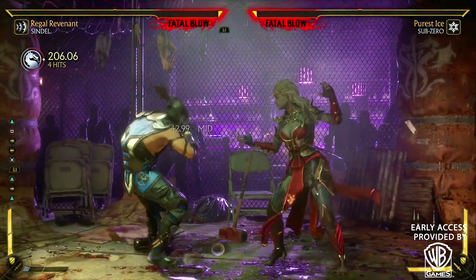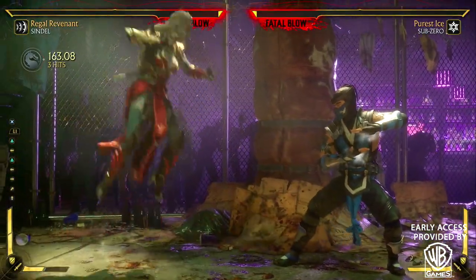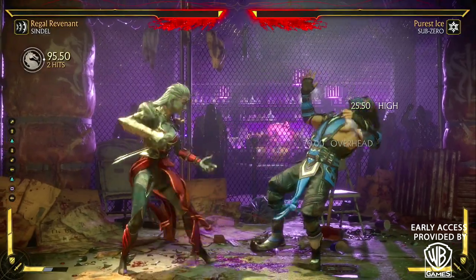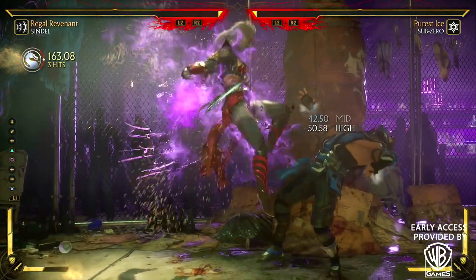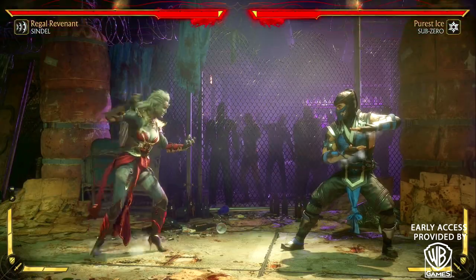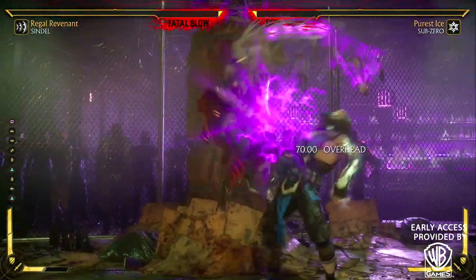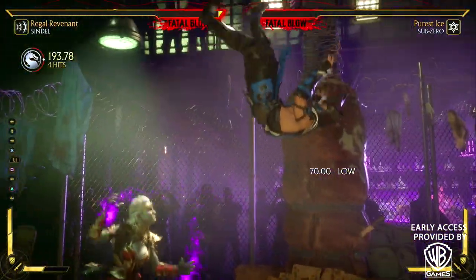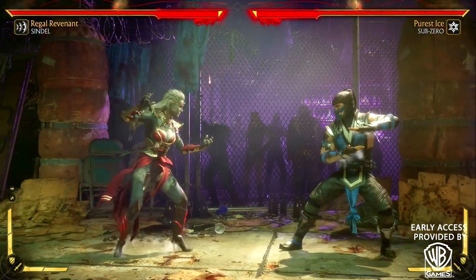She actually has a float where she just flies in the air and hangs up there. In her base move you can't do much with it — you can go forward, do a forward air dash, back air dash — and it's actually really quick. I could see people trolling with it and running away online. But I didn't find it useful because you cannot come down and cancel it into a special move with her base move set.